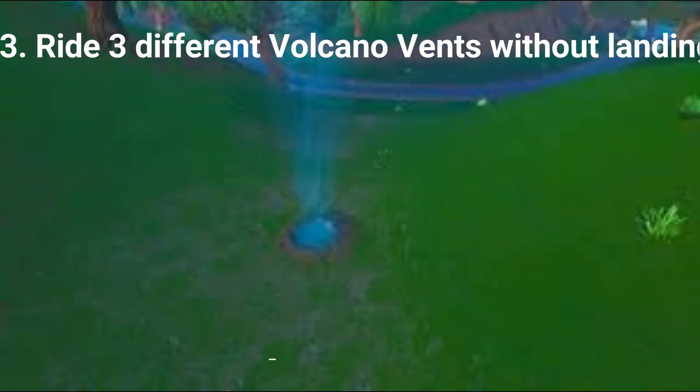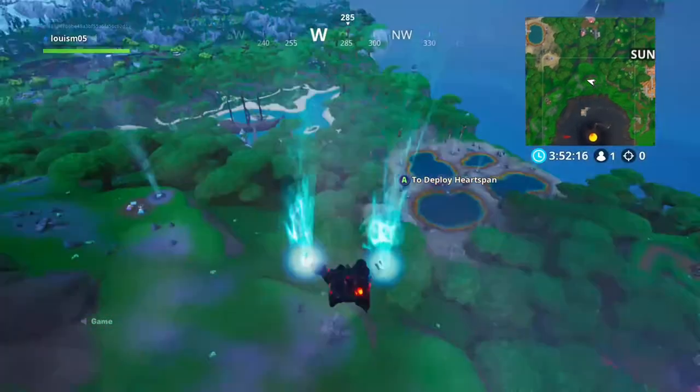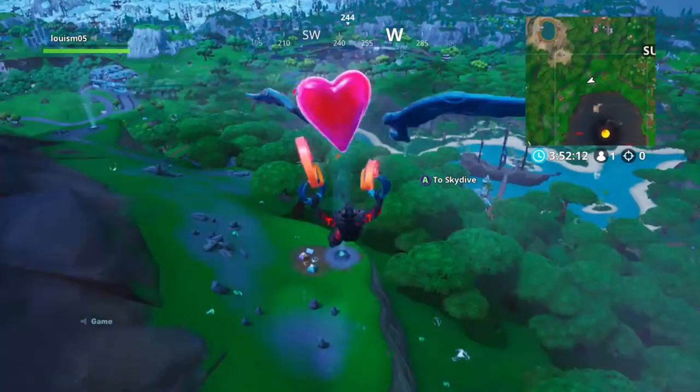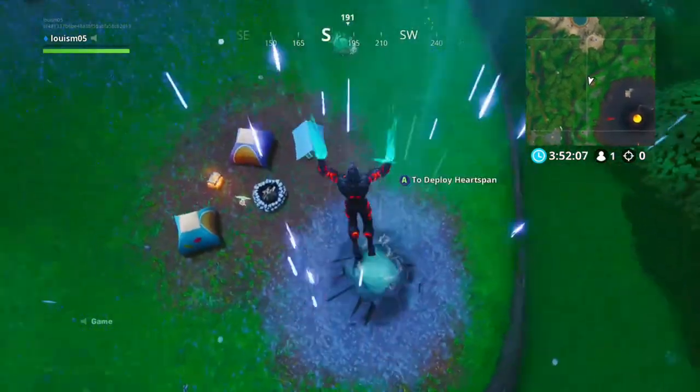The third challenge is ride 3 different volcano vents without landing. If you ride 3 volcano vents without landing you can get 10 Battle Stars or 1000 XP. The best location for this challenge is near the Volcano. These 3 volcano vents are probably the closest ones on the map, though the others by the Volcano are not that far away either.